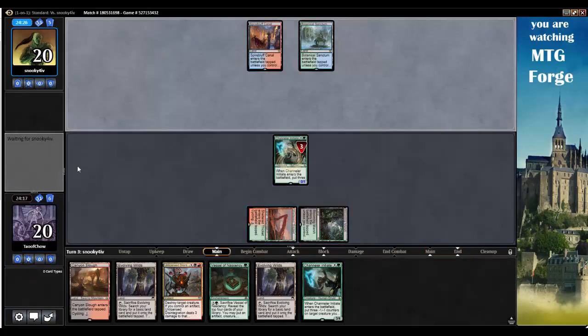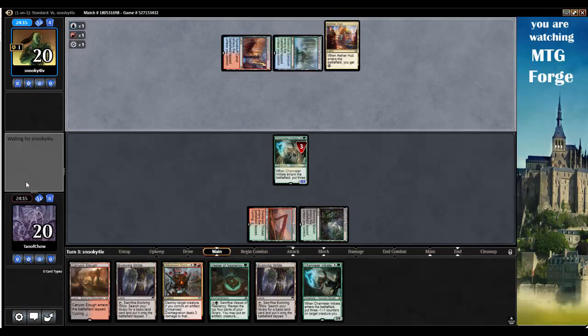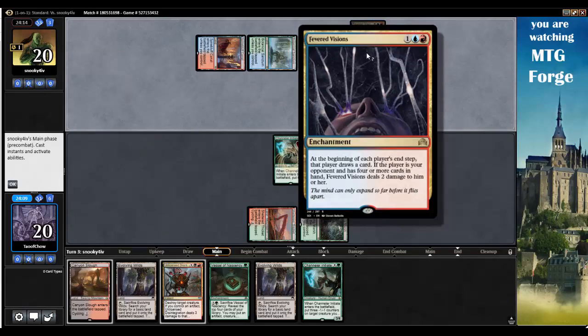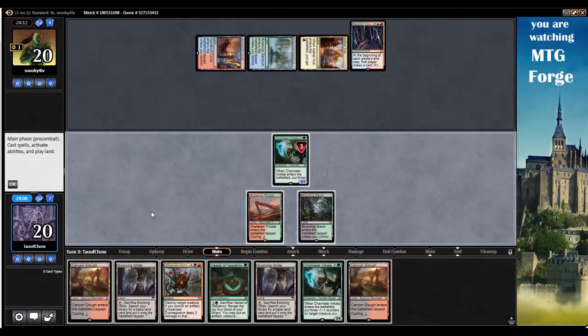Opponent's got Aether Hub coming online, probably can start casting stuff this turn. What do they have? Fevered Visions — at the beginning of each end step, that player draws a card. If opponent has 4 or more cards in hand, it deals 2 damage. Okay. Draw me a card. That's going to be pretty awful for me.